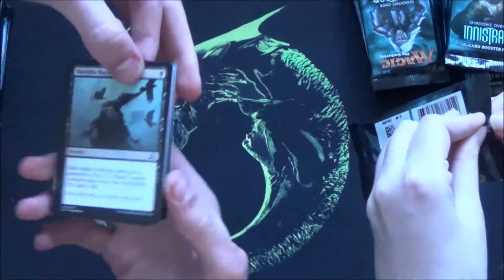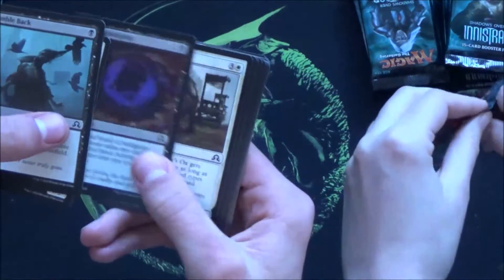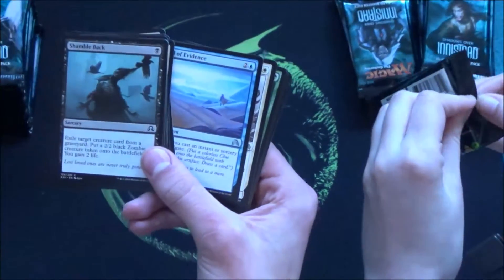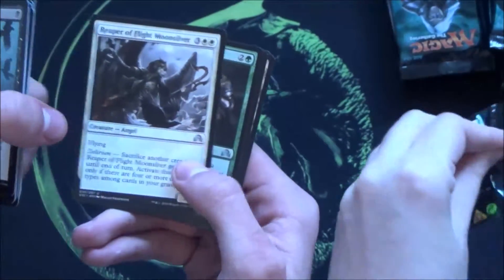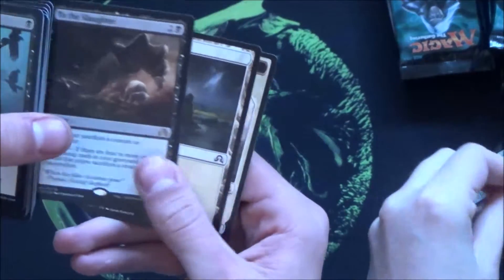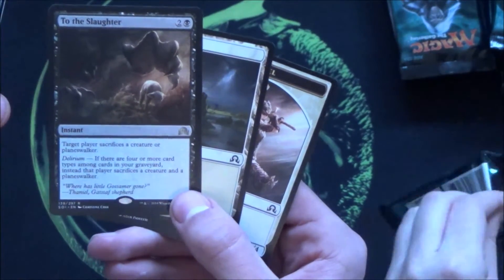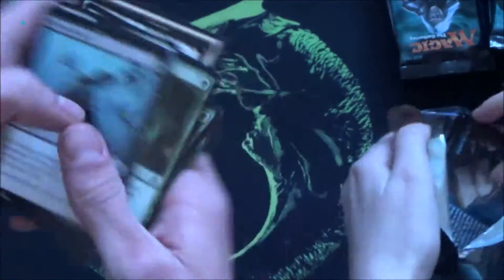Let's open up the first booster and see who will win this booster box battle. We have a lot of cool commons here. We have the Fallen Angel uncommon, and my first rare is a nice removal card — To the Slaughter. Sacrifice a creature or planeswalker, and with delirium you have to sacrifice both. That's a really good one.